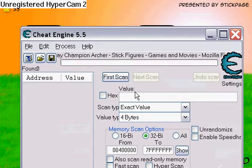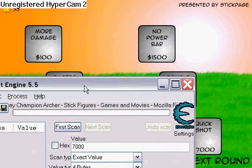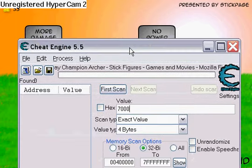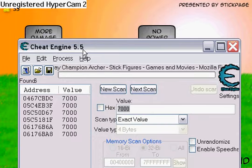Quick Shot costs 7,000. I'll just be doing one example. Since it's 7,000, you type in 7,000. If it was Double Shot, you would type in 3,500. Then hit First Scan.